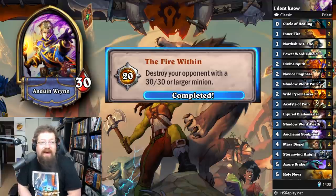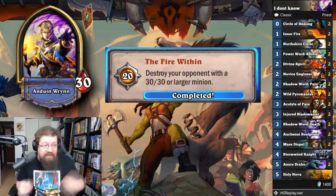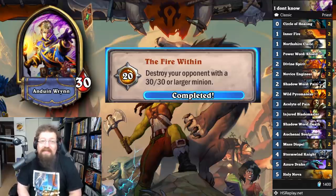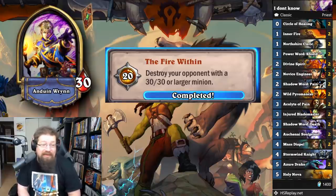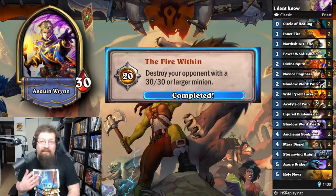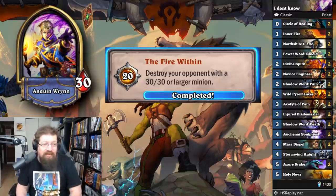Next, Priest achievements — 'The Fire Within': destroy your opponent with a 30/30 or larger minion for 20 achievement points. I played Inner Fire Priest. You want an Injured Blademaster to stick on the board — it has seven health. You play Power Word: Shield putting it to nine, Divine Spirit to 18, Divine Spirit to 36, Inner Fire, kill your opponent. The problem is having it stick and having those combo pieces. The deck's draw is very inconsistent — you only have Cleric and it's really bad. I also put Stormwind Champion in there for another flexible option. But overall it's pretty much Injured Blademaster.